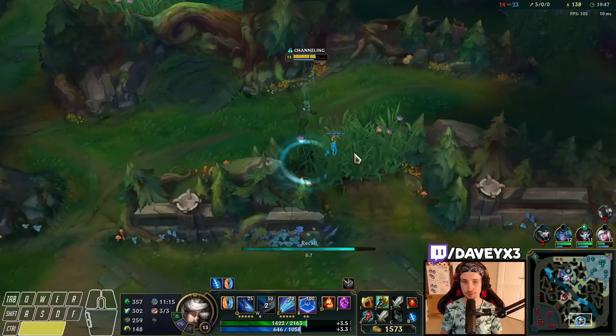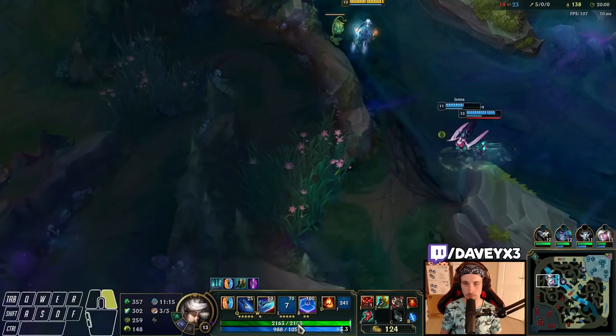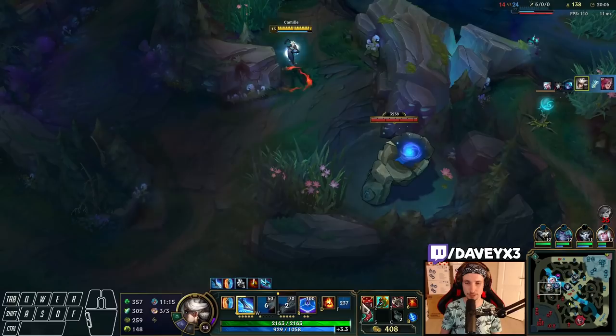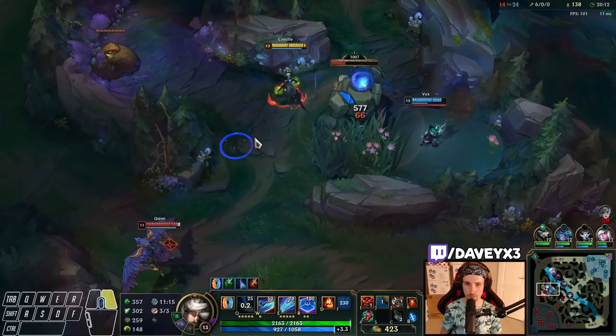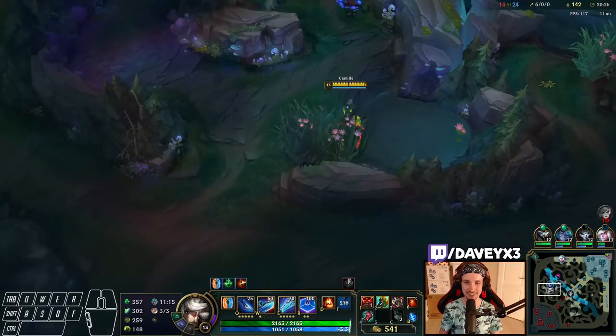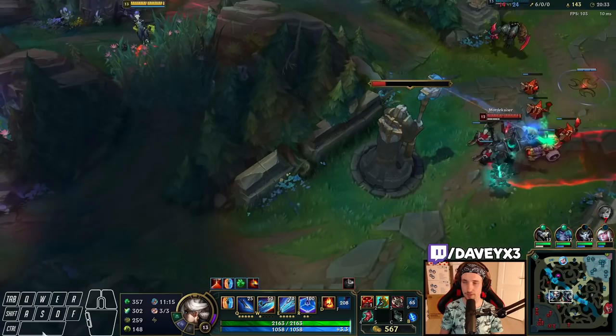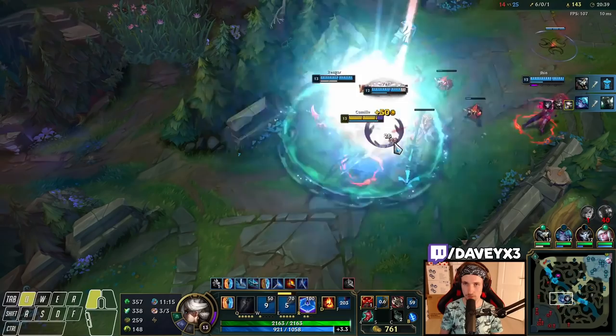I'm going to get my Hydra now. We have TP so we're going to TP in. We'll take out Vi here and take a ward as well. There might be a blue buff — yep. I actually wanted to get that one for myself because I'm spamming everything like crazy, but Vex needs it too — she needs it more than I do, actually. I always like getting a blue buff as Camille so I can spam everything and take camps easily.